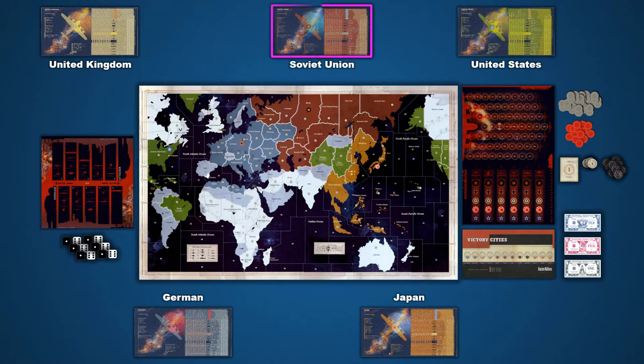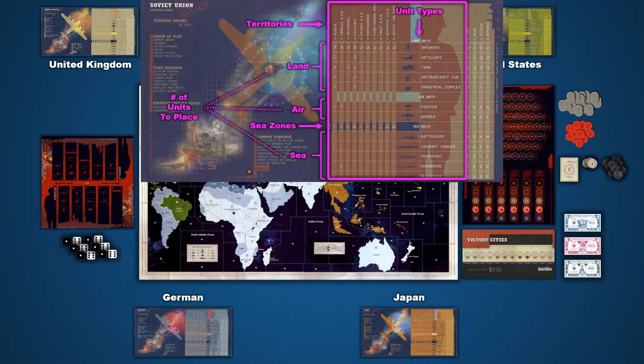Each player will check their reference card and set up their territories on the game board with their miniatures. A nation's reference card serves as that player's dashboard for important information they need to remember when playing the game. There is a large table on each card that shows the setup information — a list of territories that runs along the top, a row dedicated to each unit type, and the number of units to place in those territories. Midway through the table is a list of sea zones, and below that the naval units to place in each of them.